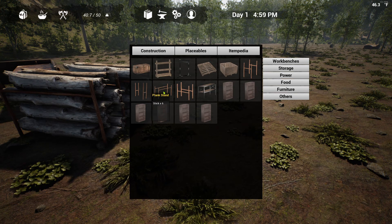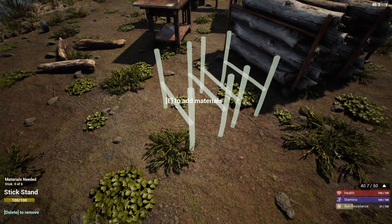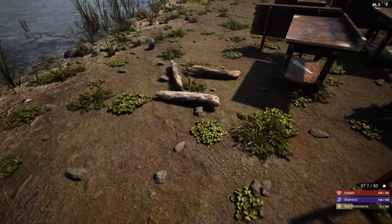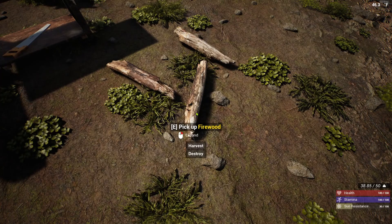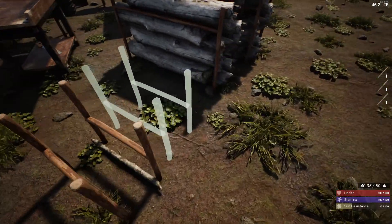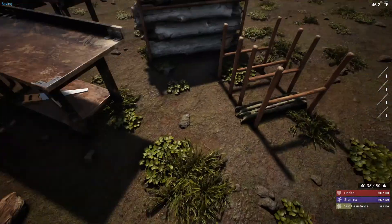We have a plank stand, stick stand, and firewood stand. I want to get some stick stands going here, so we'll place two of them and fill them up. Let's pick up that stone because that will be very important — you'll be using a lot of stone in this game. Let's grab the rest of these sticks, fill that up, and start laying these out.